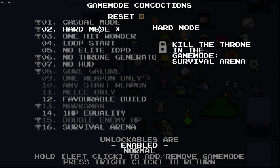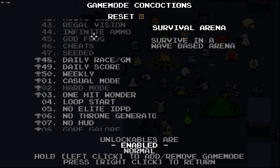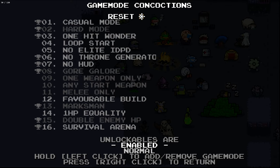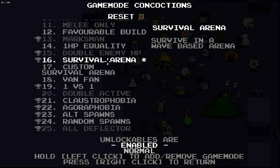Kill the throne in the game mode survival arena. We did survival arena one time, I think. Let's try and beat that so we can unlock hard mode because I've been told that hard mode is something I should play. So how do I enable them? Wait, let's just reset first. And where the hell is it? I've lost it already. Survival arena.